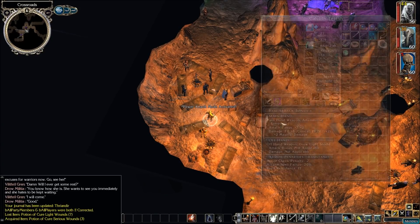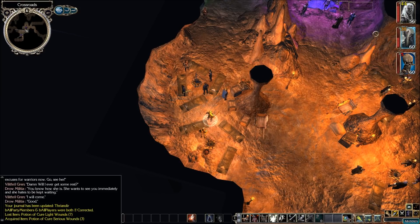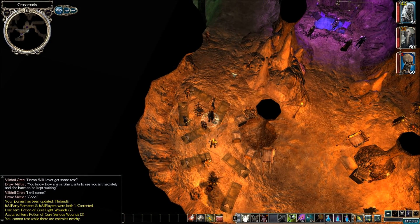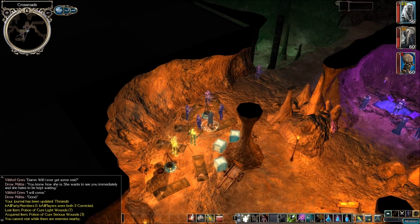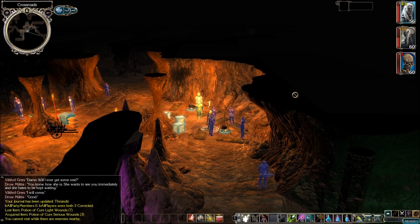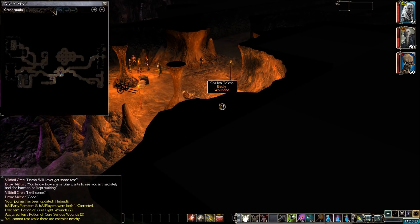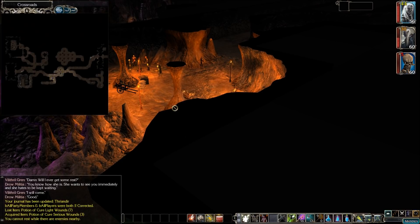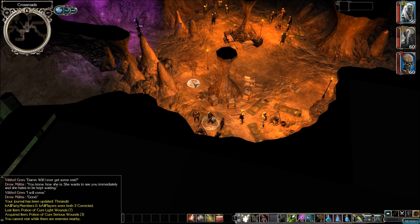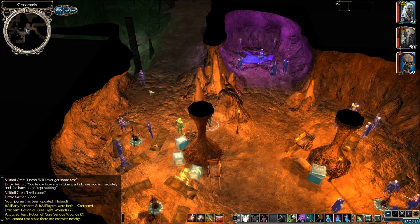We need to figure out what this armor is yet. Restful campsite — maybe we'll use that right now. 'You cannot rest while there are enemies nearby.' What the hell? There's something back there? Let's take a look at the map. There's umber hulks back there. Wonderful.